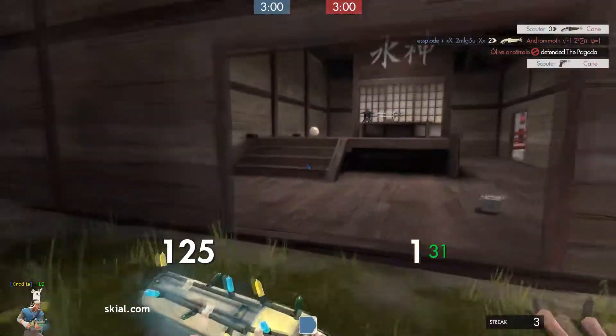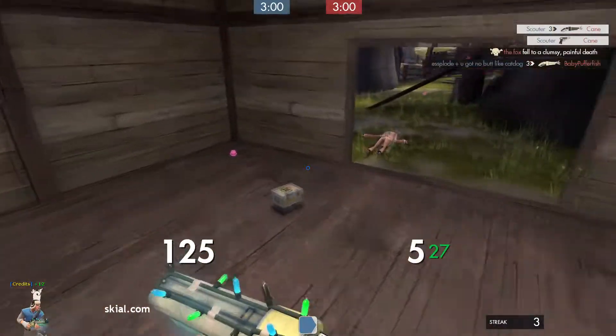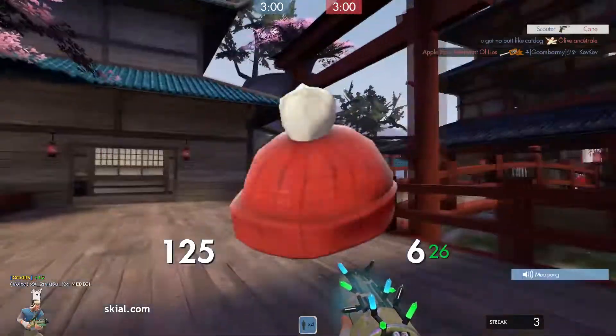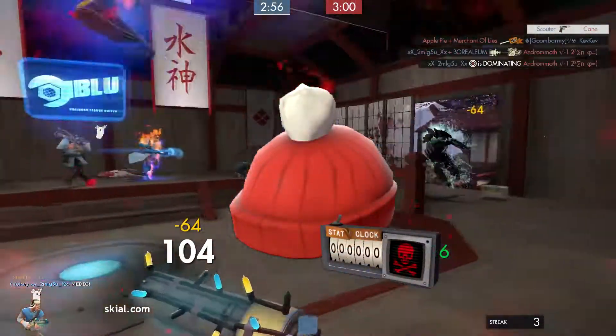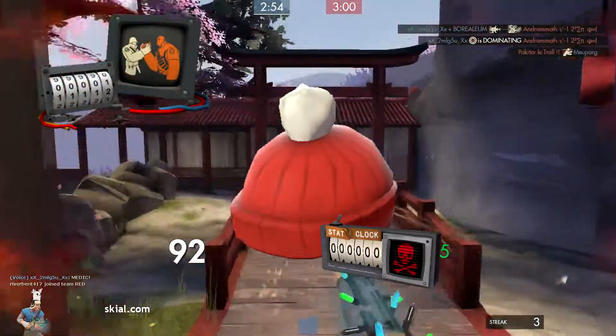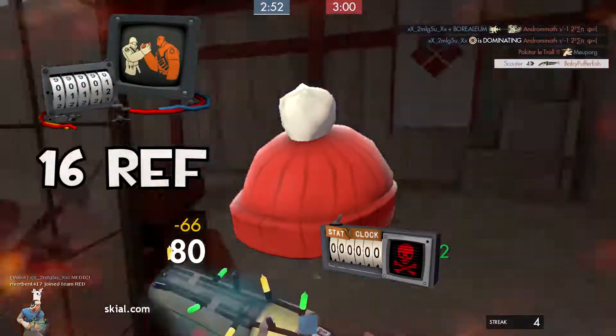Now let's get into his exact set. The only difference in cosmetics is that his Cold Snap Cap is Strange, which is worth about 12 ref. It also has an Assists killstreak part attached to it, and that is priced at 16 ref.